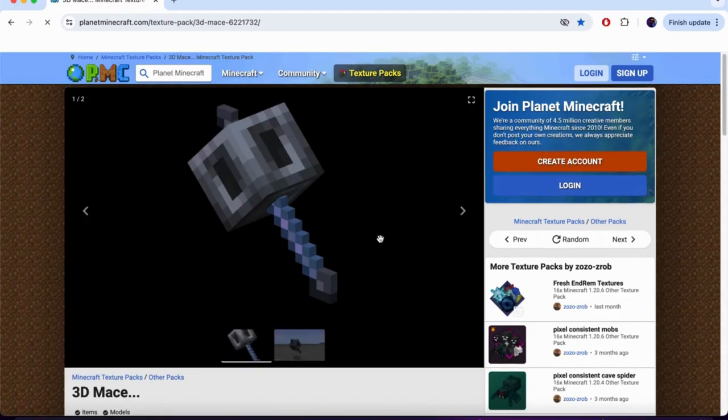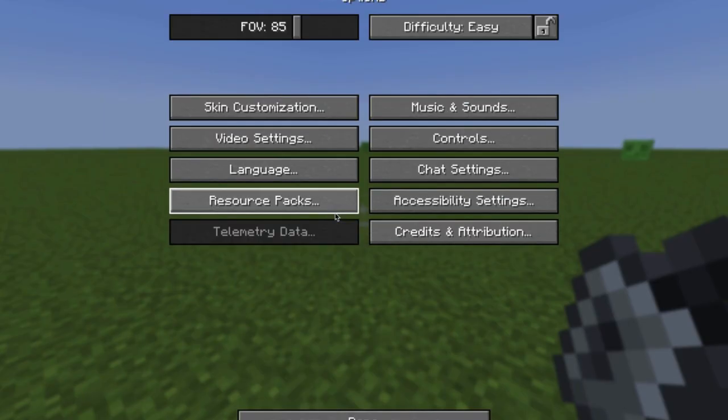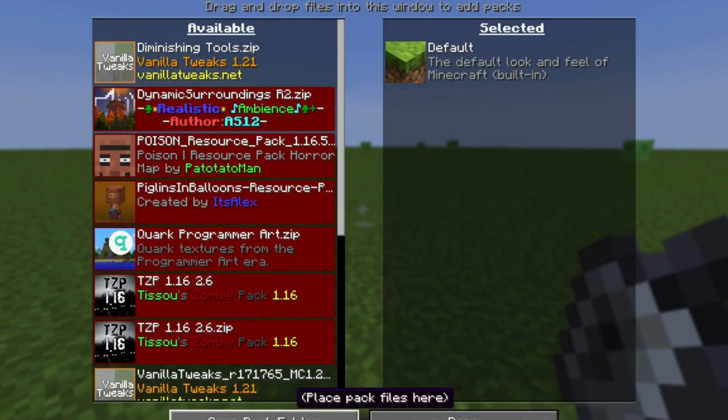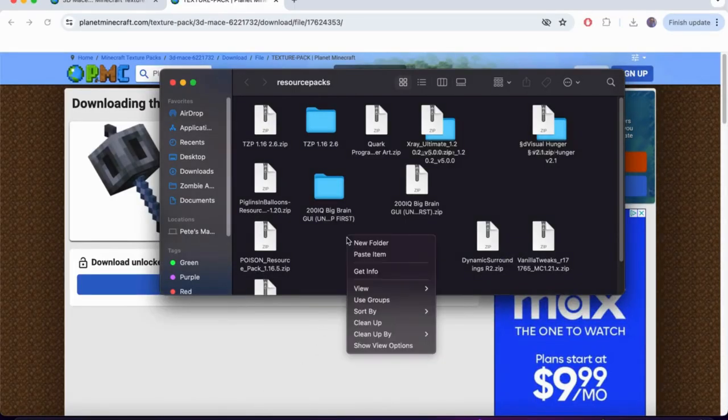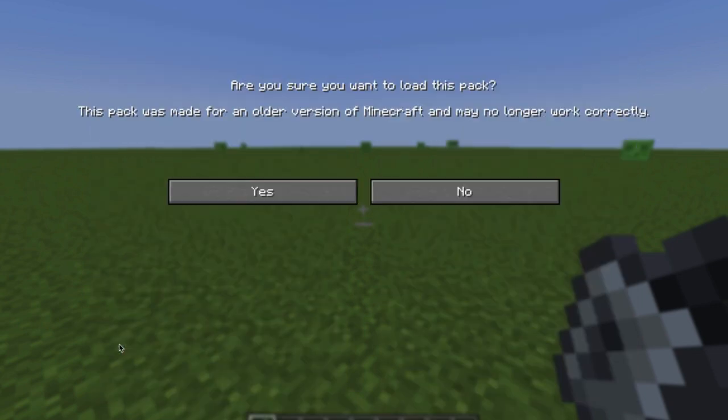So, to solve this problem, go to this link and download the file and copy it. After that, open Minecraft and go to resource packs. Open your resource pack folder and paste the newly downloaded file into it. As the final step, close this folder and go back to Minecraft, then move it into your resource packs.